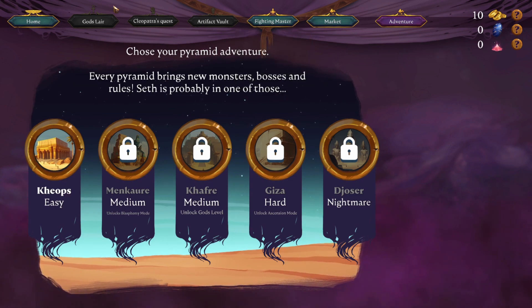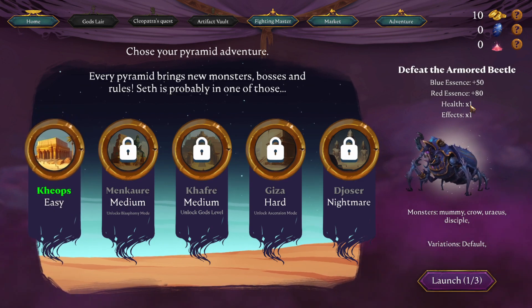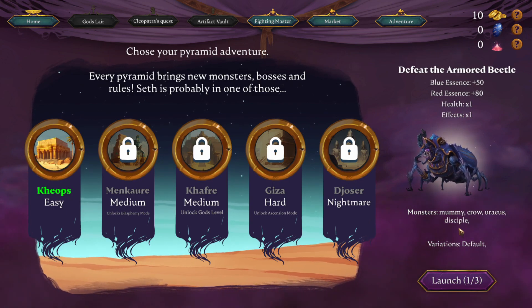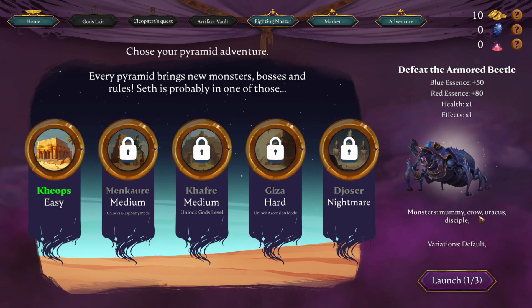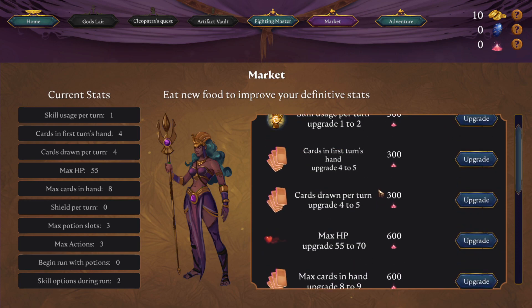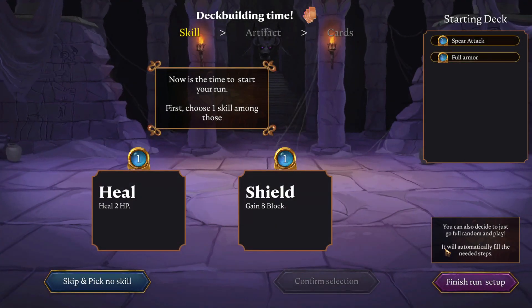Adventure — choose your pirate adventure. Every pirate brings new monsters, bosses, and rules. Seth is probably in one of those. So there seems to be another lying story — there's a hint here that we are apparently out there to look for Seth. With my clear experience, run amount one, current level one — let's go into the one dungeon. Defeat the armored beetle for 50 red essence. There's a commotar and probably more variations. The game expects us to do multiple runs. Fair enough — let's launch.